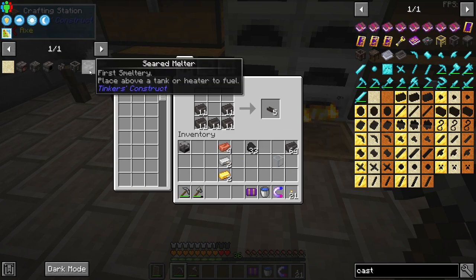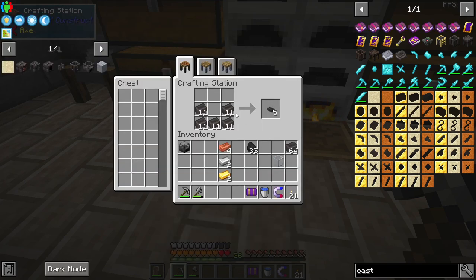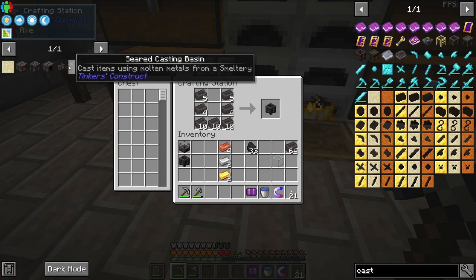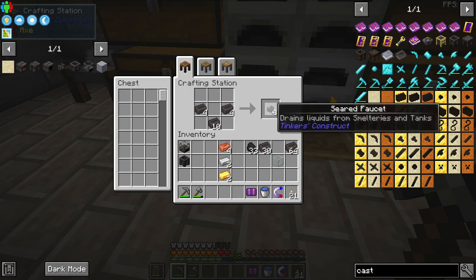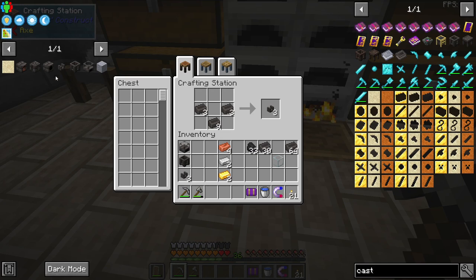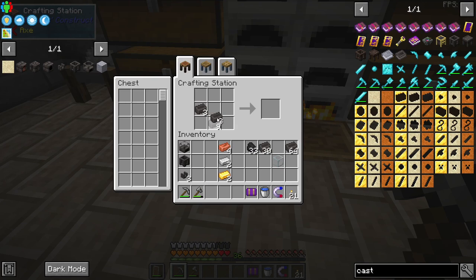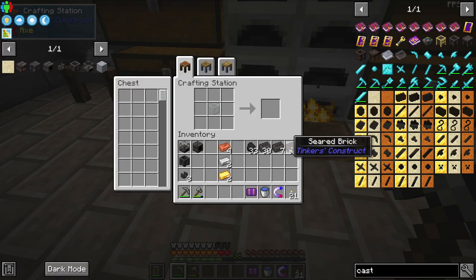We also need a seared casting basin. We make one seared casting basin. We also need a seared faucet — these come in threes, so we can make three of those. We need a seared heater which is just a circle shape.